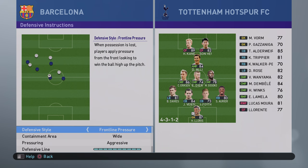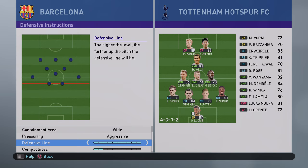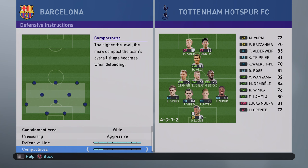With frontline pressure wide aggressive and a 10th defensive line, you need speed in defense — that's why you'll see me change PK to Vidal, for that extra bit of pace. You are playing a high line, but because players track back so quickly it doesn't leave you too exposed. Your players rush back quite quickly and you won't be overly susceptible to balls over the top, though it's something to watch.